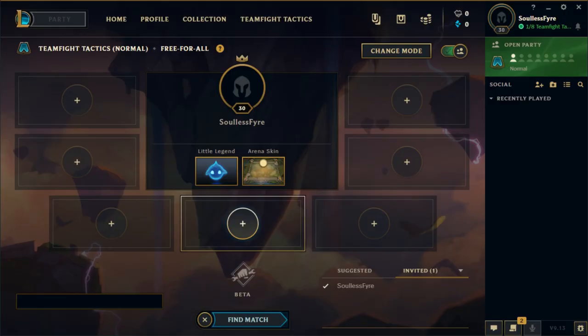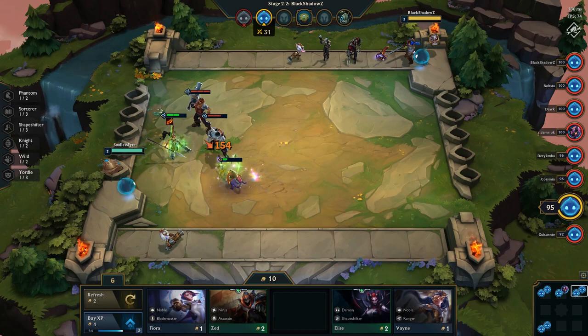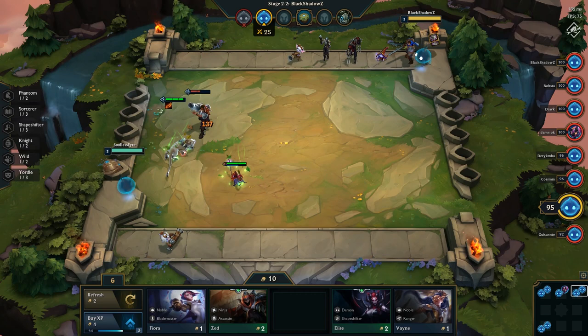In Teamfight Tactics, you play as a little legend, and you're matched into a game with 7 other people, for a total of 8. Each game has several rounds, in which every player is faced off against each other. Each round, you'll have an army of champions that will fight an enemy's army, and the winning side will deal damage to the loser's little legend. The last little legend standing will win the game.